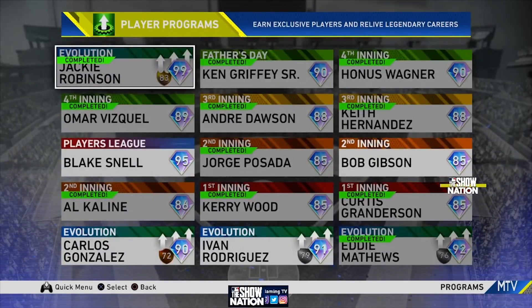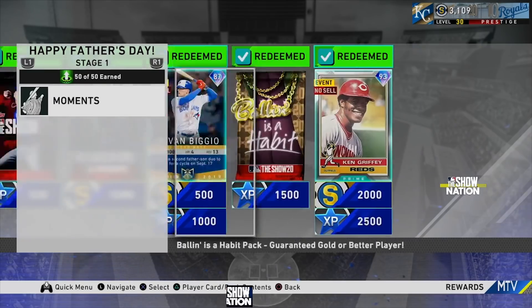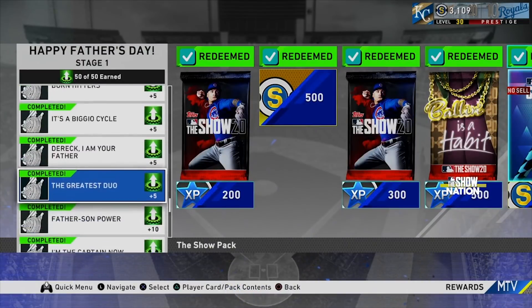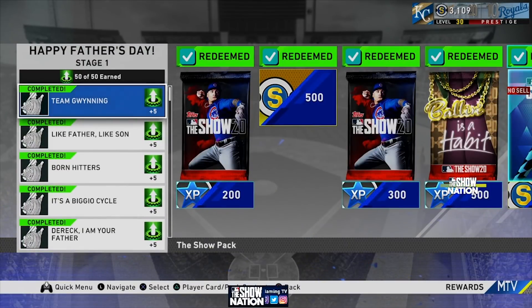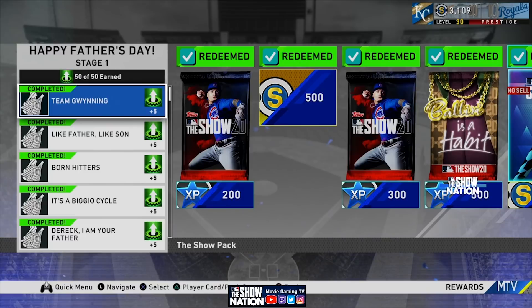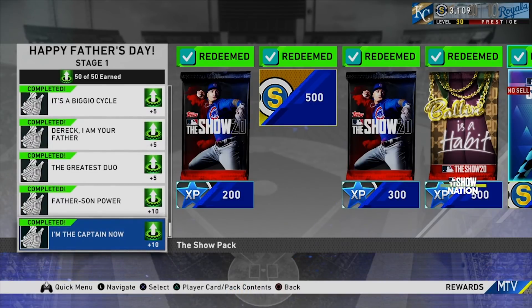This is a really good free card - you're definitely going to want to go through this program and get it. There are a ton of rewards and it really won't even take you that long. I also finished up the Ken Griffey Jr. program, picked up the bat skin and some packs. The trickiest mission was the team winning one - it was tough to get a hit with Tony Gwynn Jr. back to back. Make sure you reset the moment if you don't get the hit on the first part.